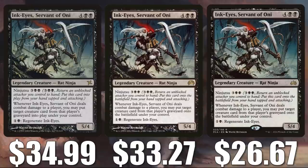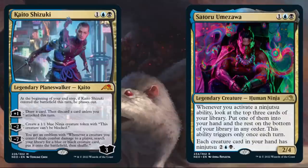Ninjas have been confirmed to play a significant role in Kamigawa: Neon Dynasty. It is a rat as well, and it does see play in Marrow-Gnawer decks in Commander. Before I move on to the next card, I just wanted to show you the two ninja support cards that Wizards has already previewed at the time of recording — they're on the screen now. Feel free to pause the video if you want to read the cards. They are Kaito Shizuki and Satoru Umazawa.